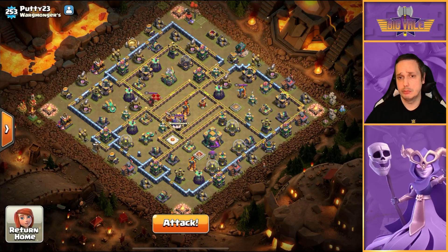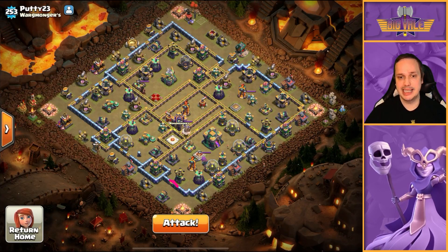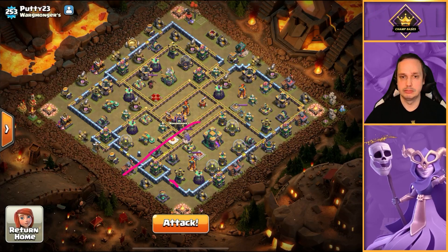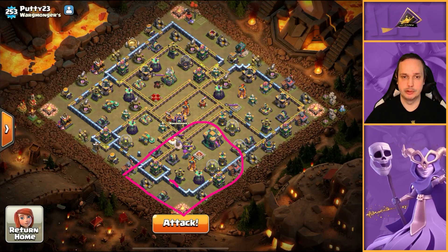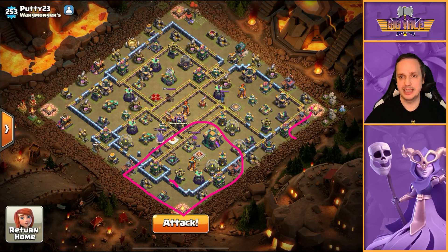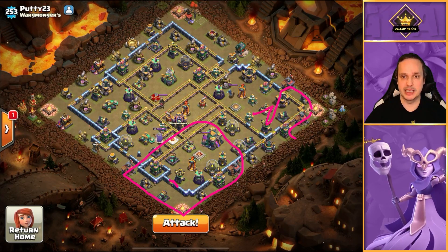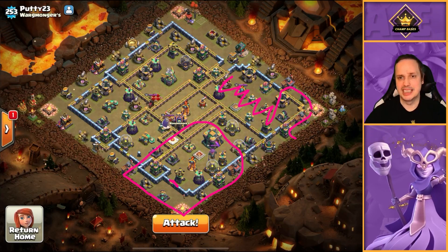We're going to do a Queen Charge Hybrid, but how are we going to do it? We're going to start off with a Queen Charge breaking in here, taking out basically that area — that's probably what I'm going for, including dealing with the CC. We're also going to be dropping our King in probably here, getting him to wrap around and break into a single compartment to clear all of that out. I might need to use a Freeze spell — we'll see.